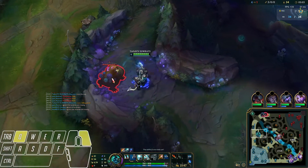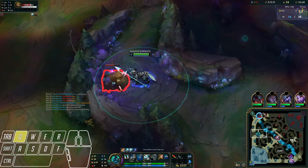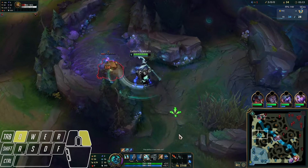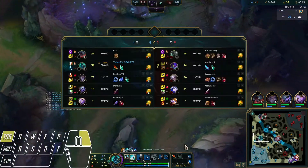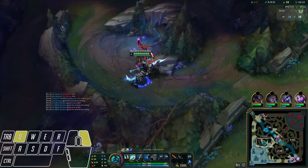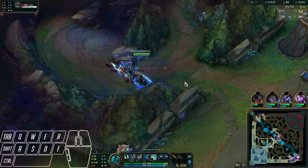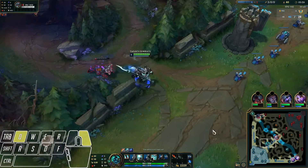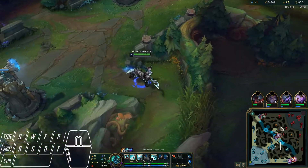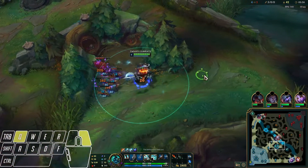Just full clear again from top to bot to make sure our clear is efficient. We can smite — it doesn't matter — for faster clear, and get our level six before six minutes. We get level six at 5:20. Keep Q-Stacks: auto attack then Q. We see mid lane struggling, so we're going to have to help him — clear Raptors into a mid gank.